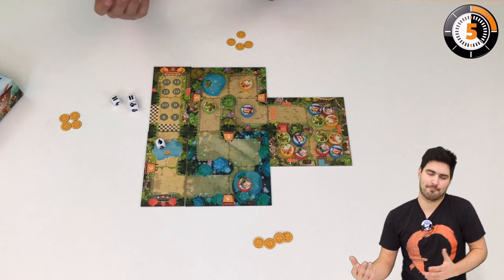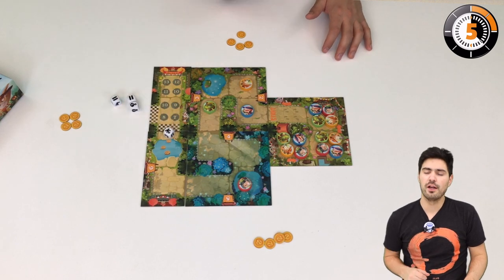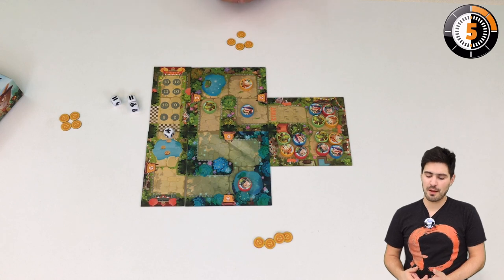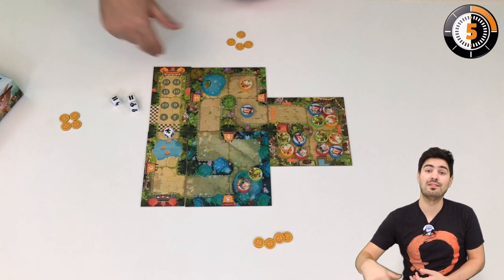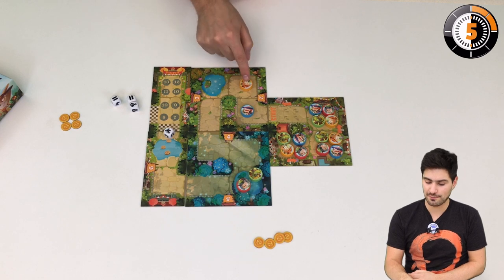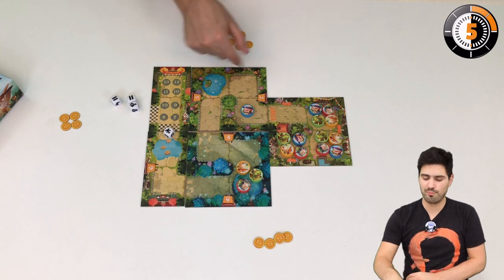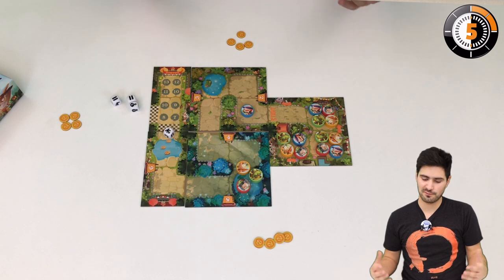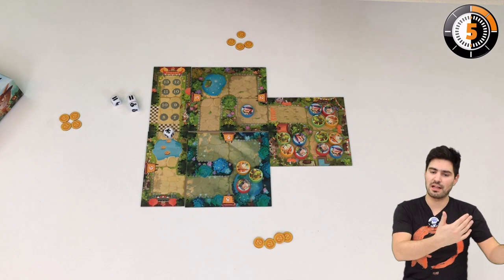You also have the grappling hook, which is very important because it allows you to catch up. For example, green could catch up with red — you catch up with the next player, but it can move you past pawns. So if yellow uses the grappling hook, yellow can move there and that's a big move. If you want to move away from the mass, you expose yourself to getting hooked and people catching back up to your level.